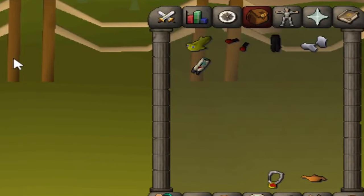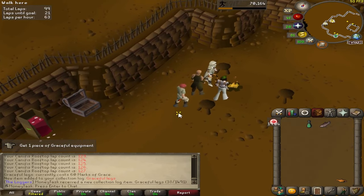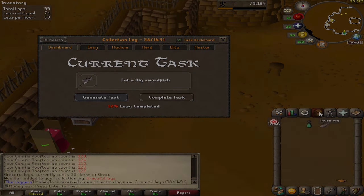Here are the five collection log slots that we ended up getting. I know we didn't do a lot of progress, but today we got a banger - which leaves us with a new task of getting a big swordfish. Let's go to the Task dashboard and complete that task. Let's generate a new one. A big swordfish - fishing will just always be with us. That's our go-to.